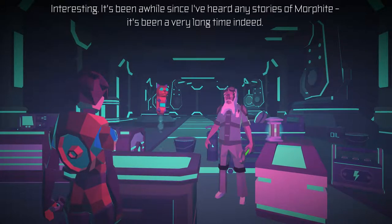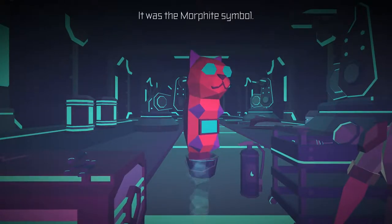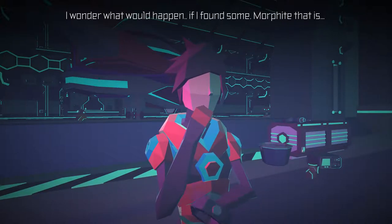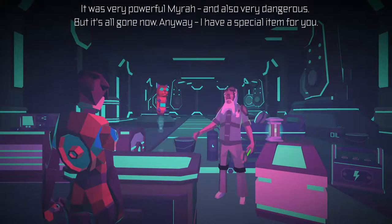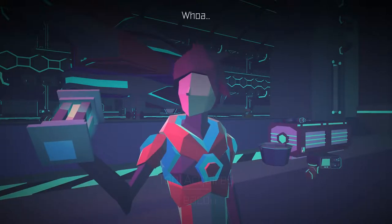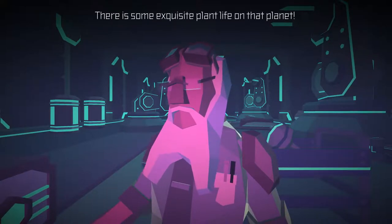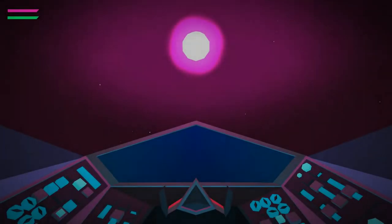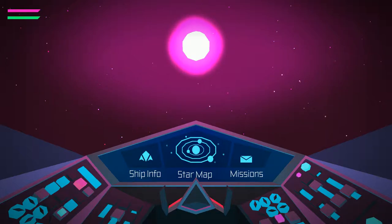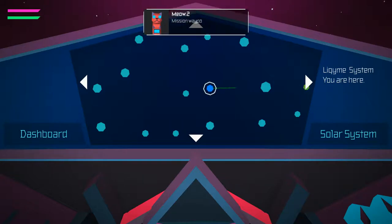'It was the Morphite symbol.' 'Thank you KitKat for backing her up. I wonder what would happen if I found some — Morphite, that is.' 'You might build a whole game around it. It was very powerful, Miro, and also very dangerous. But it's all gone now. Anyway, I have a special item for you.' It's a beacon — you can use it to summon your drop pod. Why would I lose my drop pod? 'Now I'm going to send you to Jorla for some more scans. There is some exquisite plant life on that planet.' Is Mason trying to get us killed? I'm just wondering if he's trying to murder us, or is he trying to get us out of the way?